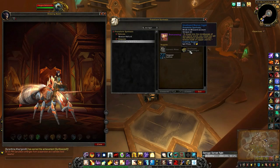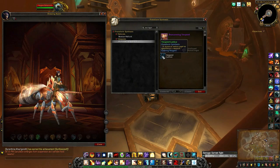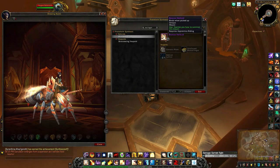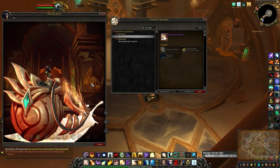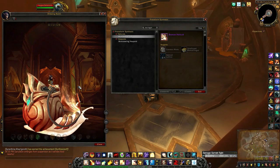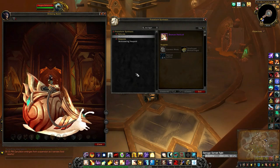The unalloyed bronze ingot can be used for two mounts. One is the bronze wind vespoid, which you can see right here, and the other is the similarly colored snail, the bronze helicid.